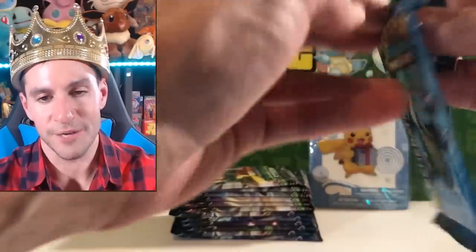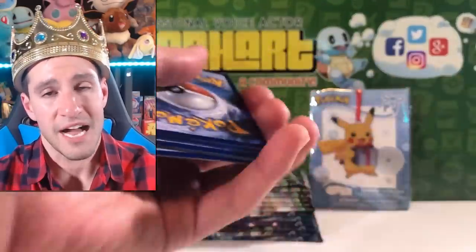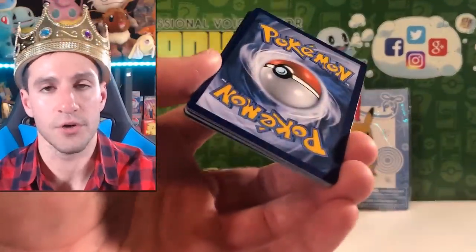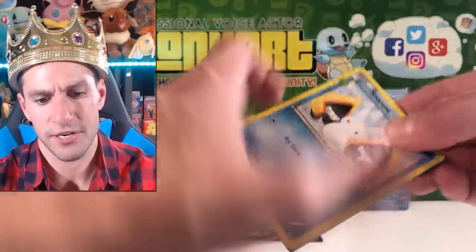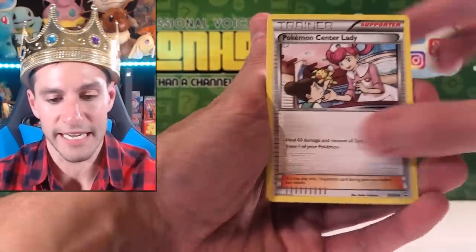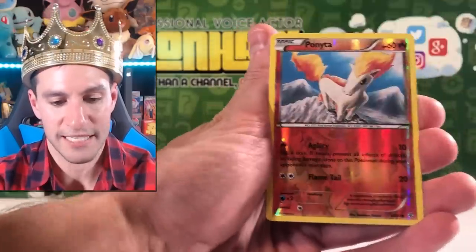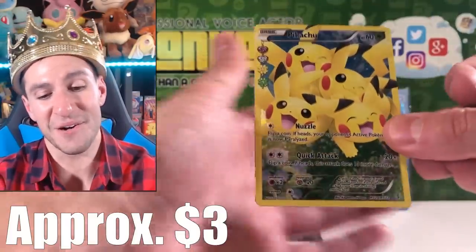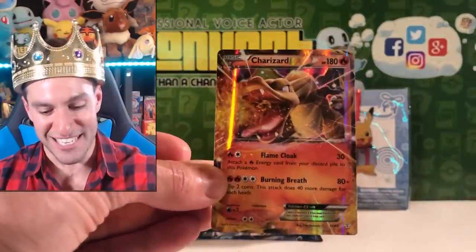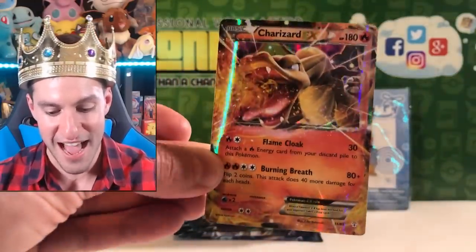There's really no cards that are crazy expensive from this Generations set, and there's no code card. I guess it would be fun to pull the Charizard Holographic - he's with his trainer on the card - and then the ultra rare Jolteon EX. Starting off with Shauna of the Dead, Pokemon Center Lady - I think the full art for that card is gorgeous - Gastly, Fire Energy, Tangela, Zubat, Ponyta, Pikachu - that's a cool and cute card. And the final card is a Charizard EX!